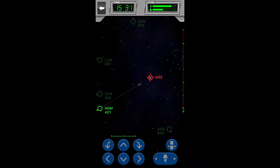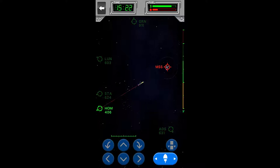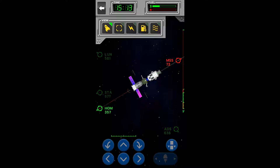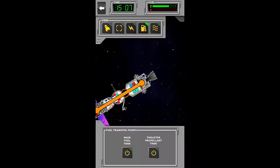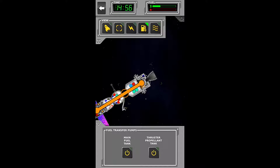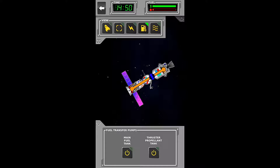Now we're heading straight home, so let's launch the thrusters just like this. Let's get ourselves sped up so we can make quick work of this return trip. Now we're going to come here and transfer the remaining fuel to the CSUYA's module. Now we are full on fuel — that's perfect.